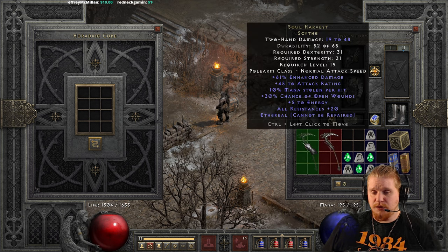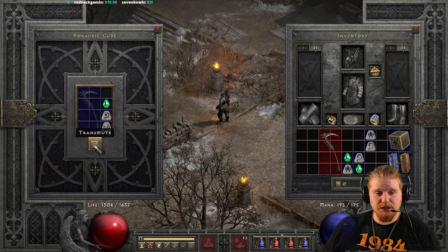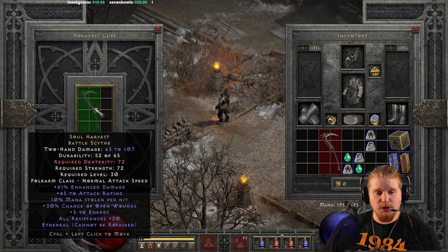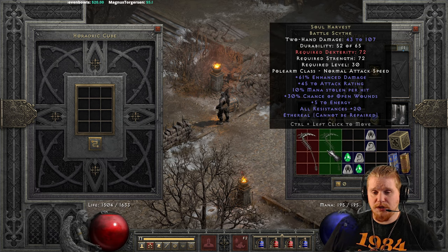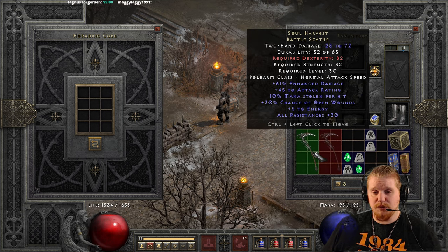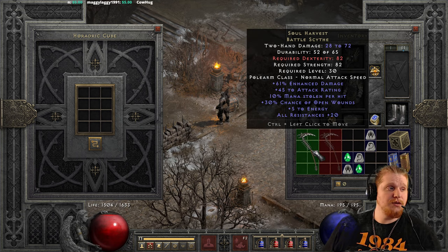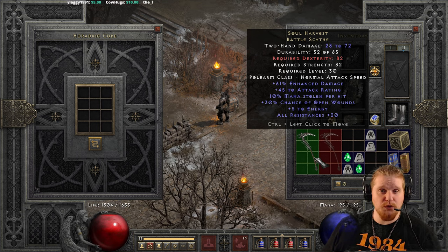The ethereal version can also be upgraded, going from 19 to 48 damage, 31 dex, 31 strength, level 19 — to 43 to 107 damage, 72 dex, 72 strength, level 30. We would get a little more damage if you had a version closer to the 90% ED mark. I'm half tempted to edit in a 90% version, but you don't always find perfect versions of items, so it's kind of unfair to always show the perfect version.